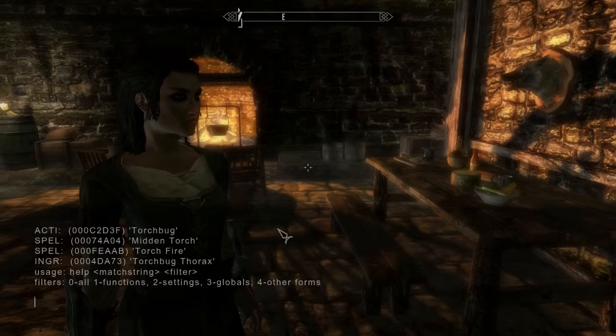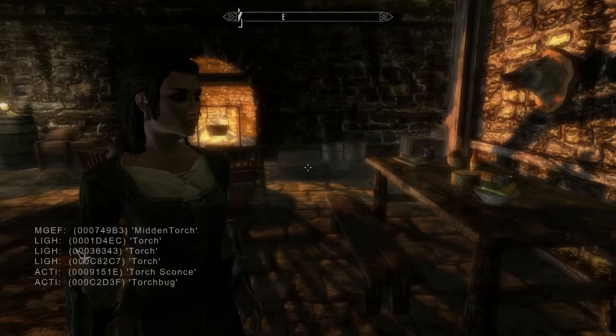We've got a bunch of results: action, spell, injure. We have to scroll upwards - press page up on the keyboard - and we're looking for light. Let's choose the top one. The summon command is player.placeatme, all in one word, spacebar. And now we just copy the code word for word: 00001D4EC. Press enter.